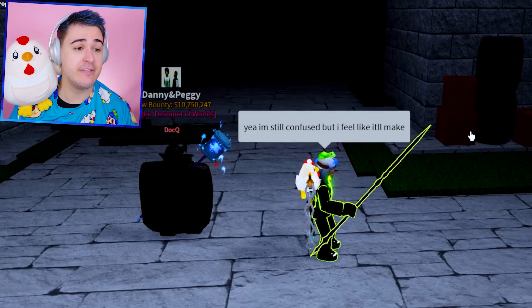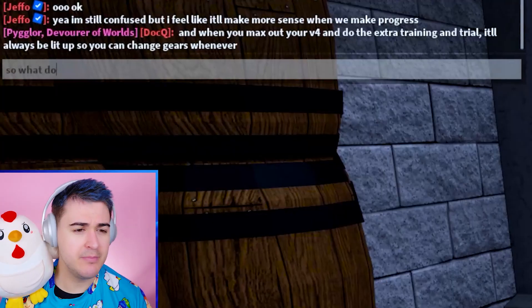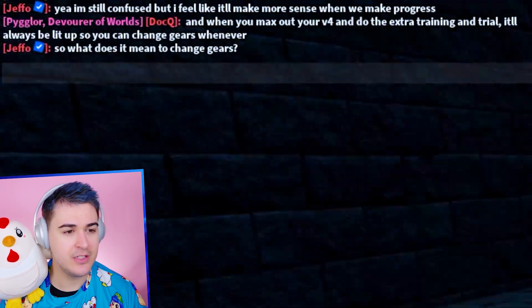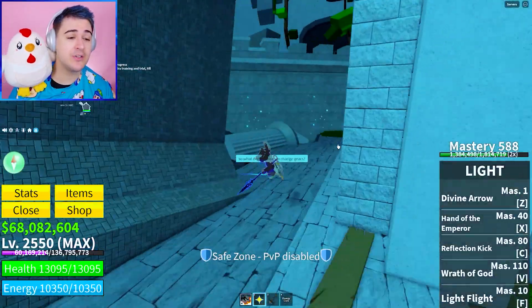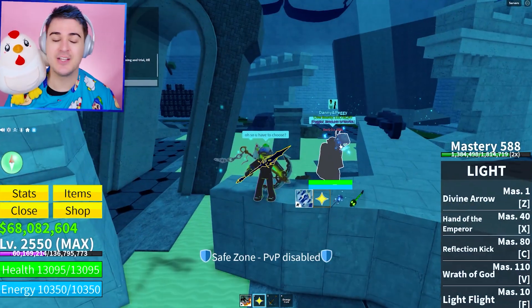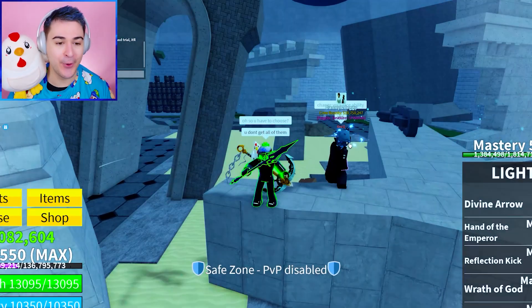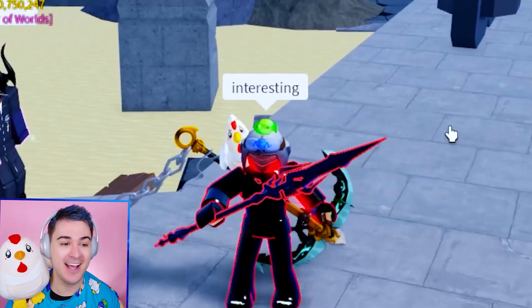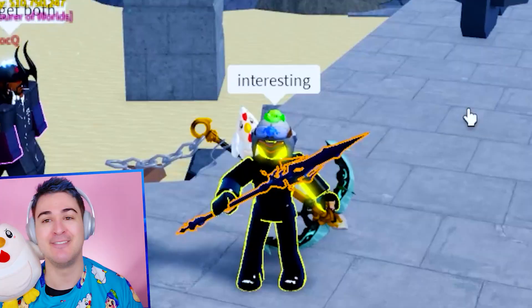I'm still very confused, there's a lot going on. When you max out your V4 and do the extra training, it'll always be lit so you can change gears whenever. So you can unlock V4 and then you can max it out — there's a lot going on. We're just gonna have to go with the flow, and that's why we're making the video, because I have never been more confused in this game, other than maybe blue gear. But we don't talk about blue gear.